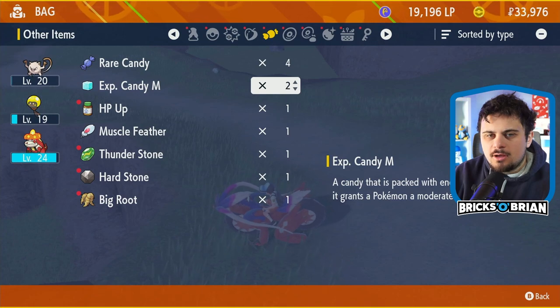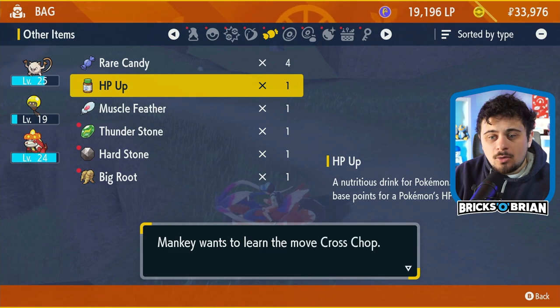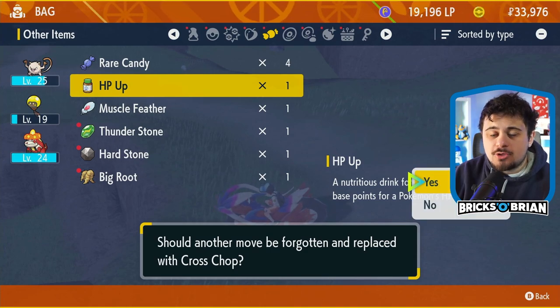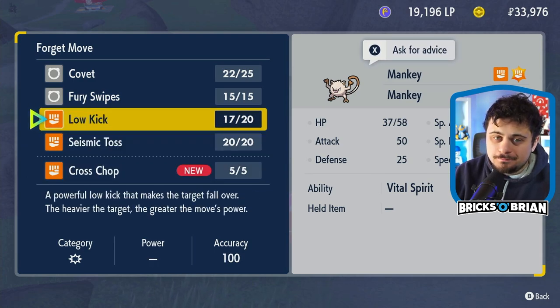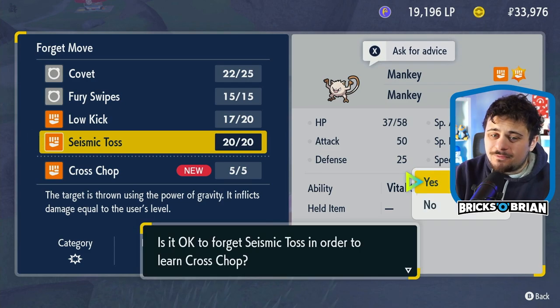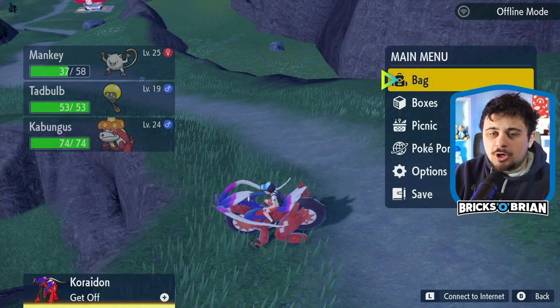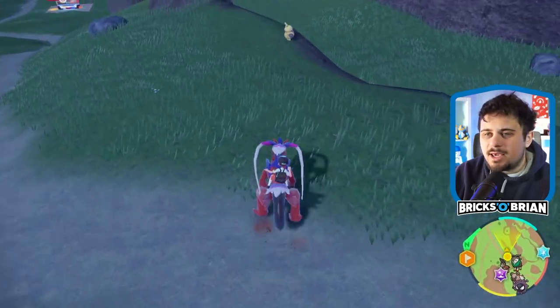I'm going to use the items here, up to 25. You are going to want to teach Mankey Cross Chop — pro gamer tip. The target is thrown and it inflicts damage equal to the user's level, so that's not really as effective. I'm going to go with Cross Chop instead. That's exactly what you're going to want to do.